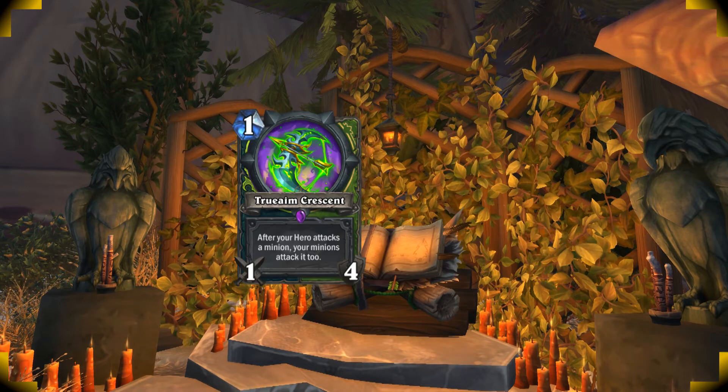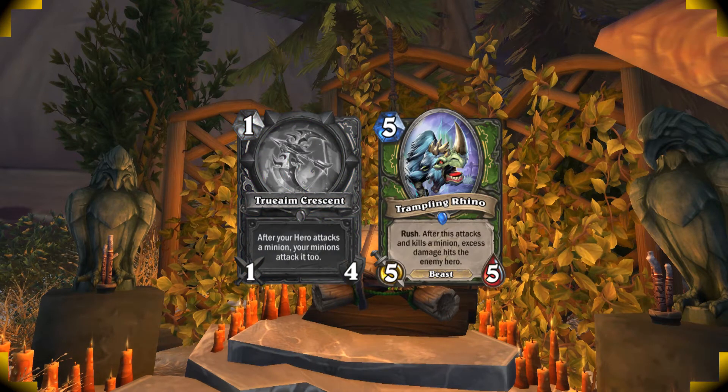Remember to equip your True Aim Crescent before you play a Rhino, since you can rush into a minion with your Rhino dealing face damage. Then you hit another minion with the weapon, causing the Rhino to attack again and deal even more damage.